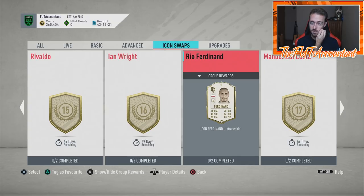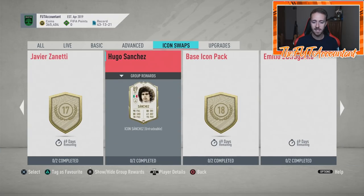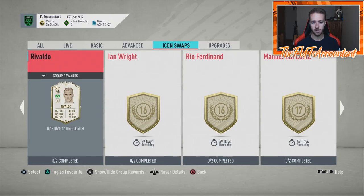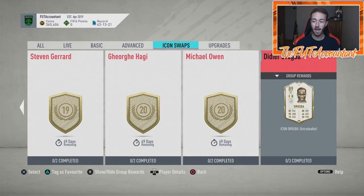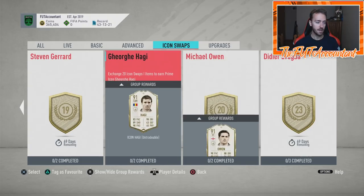I wanted to make this video right away to talk you guys through some things I see. First of all, these are the swaps — you can find them in the SBC tab, just like Foot Swaps. You have to turn in cards and based on those cards you can get either an icon, a base icon pack, or a set of two icons. There are 24 icon swaps total available, and it takes 23 swaps to get Drogba. I'd say Drogba is probably the most desired card of this icon swap.